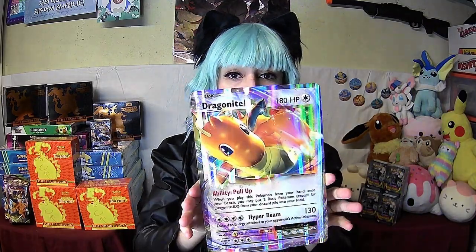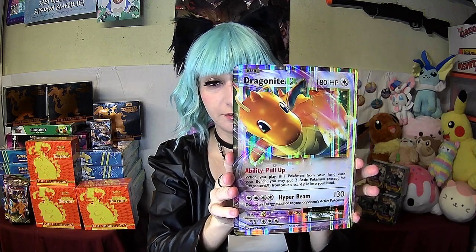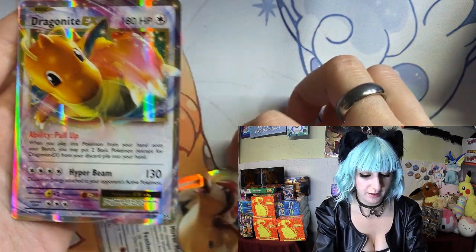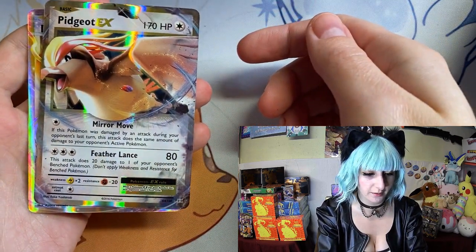These boxes come with the evolution parts — so much plastic! It comes with the large Dragonite card, very big, and one, two, three, four, five, six, seven, eight, nine, ten — ten evolution packs. Can we get the Charizard? It also comes with the small version of the Dragonite card and a Pidgeot EX card as well.